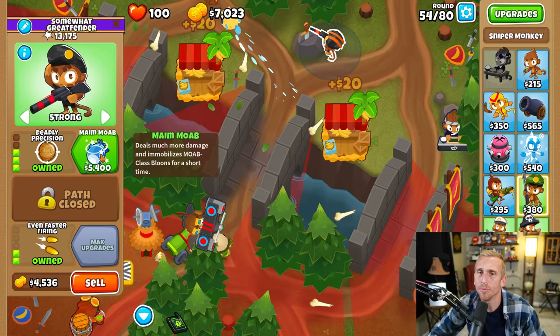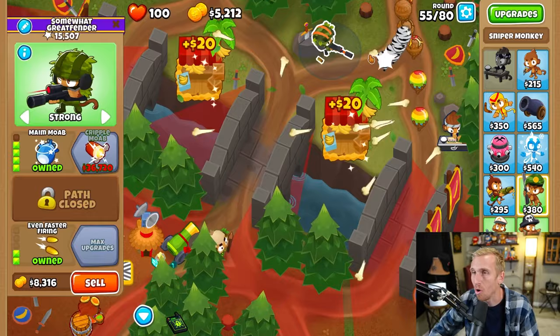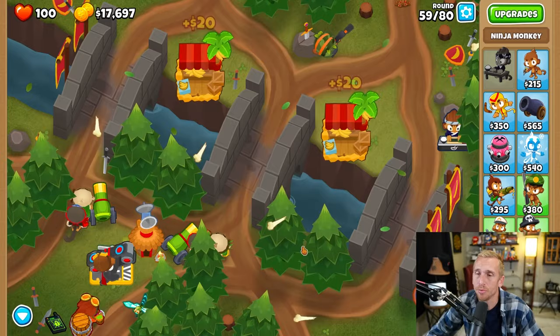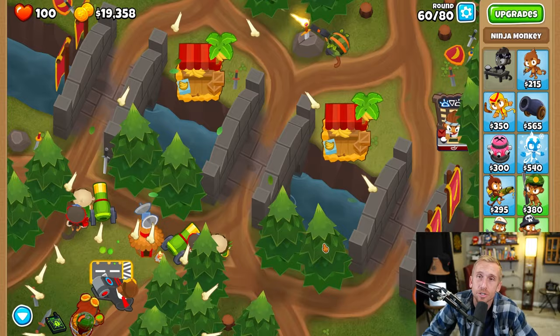Round 54 can be a problem round, so we're actually going to upgrade to the main MOAB sniper because the MOABs are so random with Benjamin — sometimes he'll stop them, sometimes he won't with the Trojans. It's better just to have the sniper to stop them all. And because this map is random based on those little thorns that pop up, if you have any trouble and it's getting too far past your defenses, it shouldn't be getting that far at all anymore. So if it does, just hit the little gear button, hit Home, and don't die — then you can keep retrying the round. It isn't Chimps, so you're still going to get the same medals and rewards.